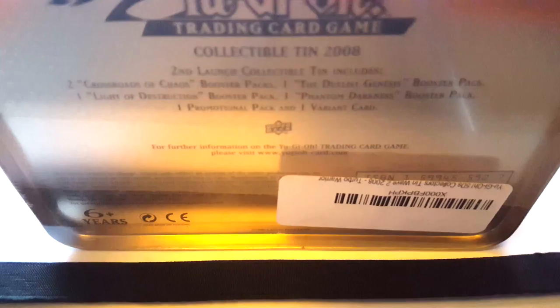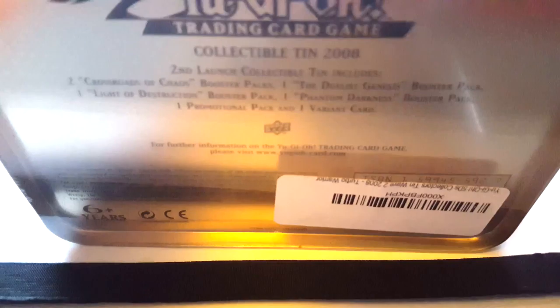These are actually really cheap on Amazon — I think they're like £12 or something — and if you have Prime you can get them next day. It comes with two Crossroads of Chaos first edition, one Juelish Genesis, one Night of Destruction, one Phantom Darkness, and a Turbo Warrior promotional card. So let's get right into the tin itself.